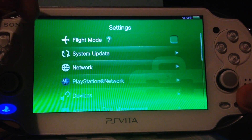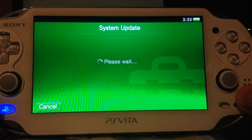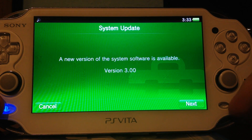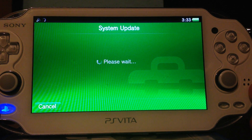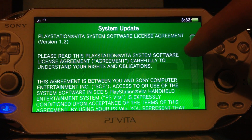If you go on the Settings app and then go to System Update and update via WiFi, the PS Vita should find version 3.00, and this version adds compatibility with the PS4, which means a new kernel exploit could be released soon.